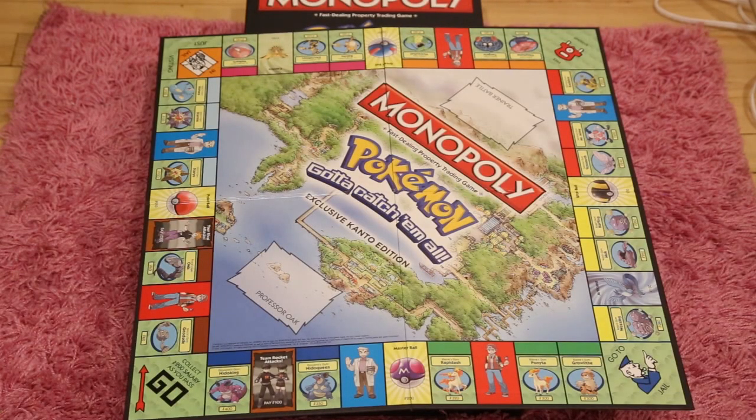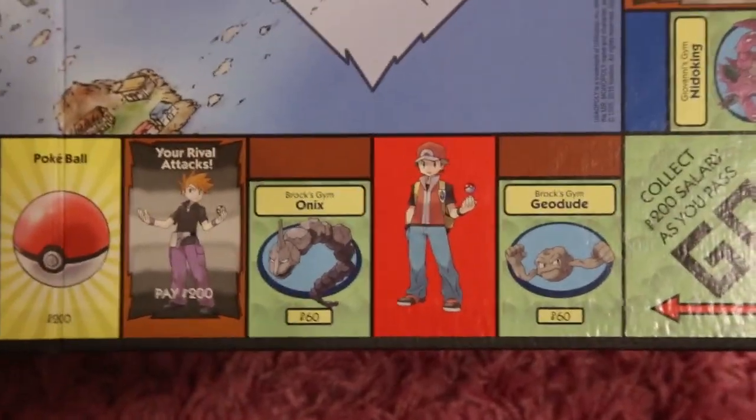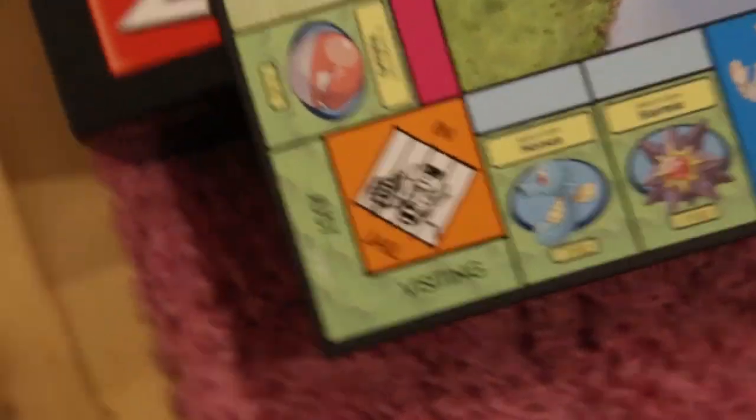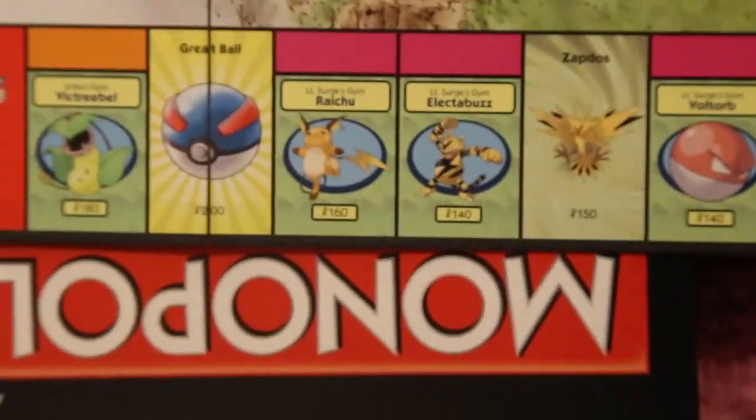Here is the Pokemon Exclusive Kanto Edition board. As you can see, there are some Pokemon that run along the board and there are three types of properties throughout the game: Pokemon, Pokeballs, and Zapdos and Articuno. Zapdos and Articuno are kind of like the water works or utilities from the previous games. Each colored area is one gem that you can rent or own. It's pretty cool.